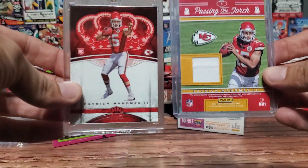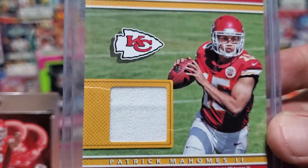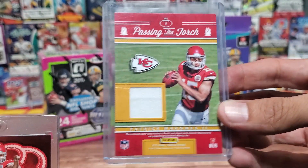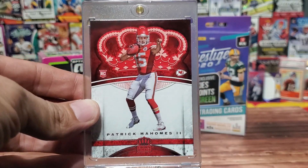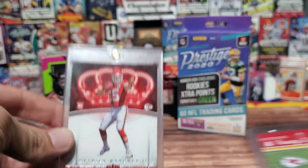I have with us the first card I ever bought — never mind a little bit of damage. In 2017, Mahomes passing the torch, Alex Smith, game one on the back. And my first attempt at pulling a rookie, I got one, from Crown Royal. So he is here with us.